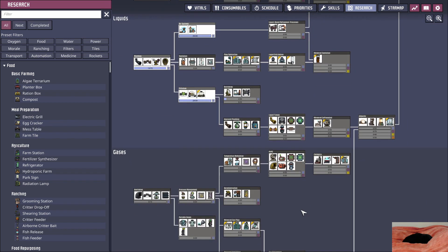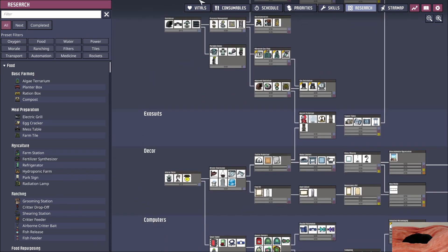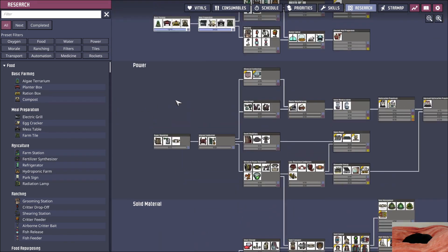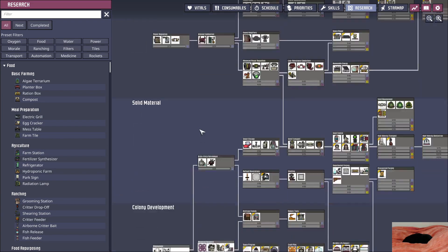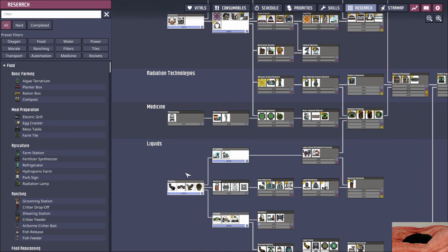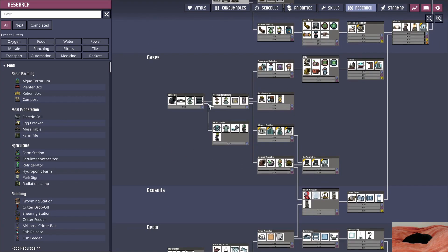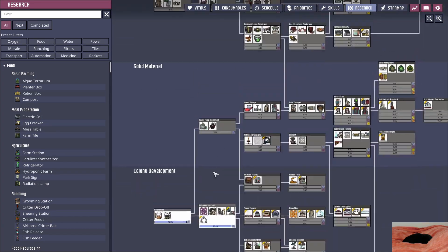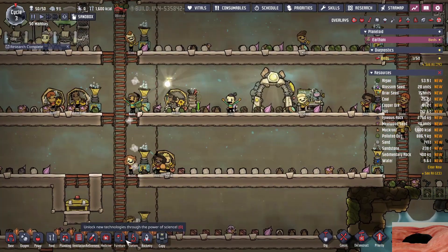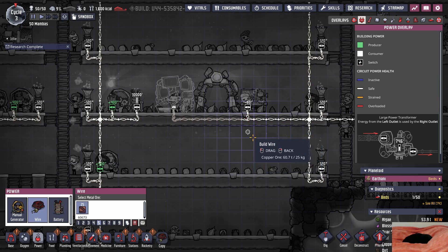I probably want insulated pipes as well. Other things I'd want — probably insulation tile tech, and maybe automation wire because I'm going to need some sensors. I don't need the kiln. The large battery would be sweet but I don't think we can go for that yet. I think we'll try to rely on coal power — I normally don't do that but since we're doing a 50 for 50 run I think we're going to have to. Nonetheless we need that supercomputer tech. I'll go for the coal power — let's go for that.